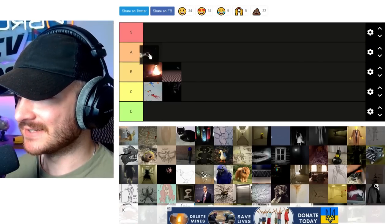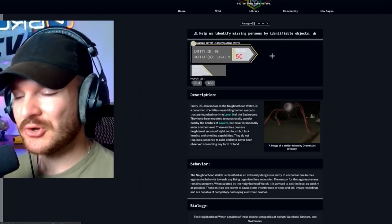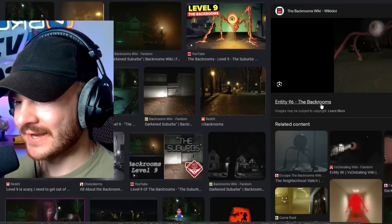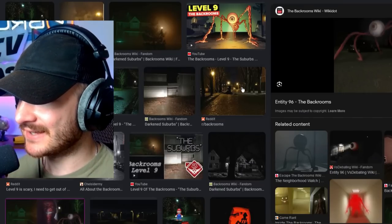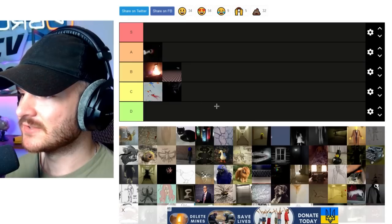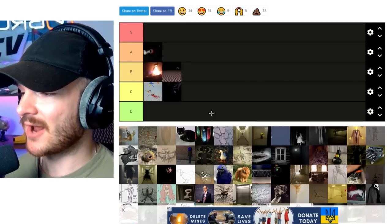I do know this one — the level nine entity, entity number 96, Neighborhood Watch. I love this creature. This is one of my favorites of all time. Love the design, love how scary it is, and I love that it's on level nine. It's a pretty early level to have a scary entity on, and I'm glad that it's there. So we're gonna put that in a solid A tier right off the bat.